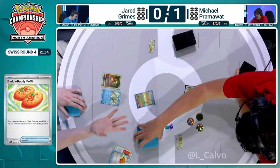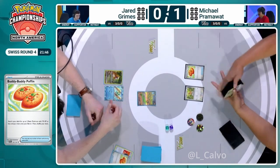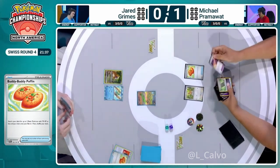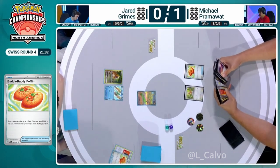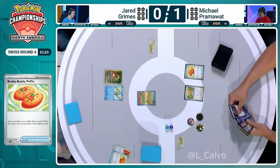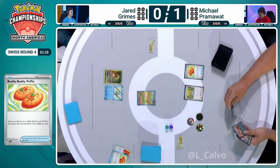Buddy Buddy Poffin gets the predictable Frigibax and Bidoof, and we pass over to Michael knowing that actually the chance of taking a KO for Pram this turn is almost zero. You normally like to use Chien Pao EX early just to get those Water Energy flowing out of the hand — I don't think Jared is holding on to much. For Pram though, it's a different story. I think his opening is really strong — I see Buddy Buddy Poffin, I saw Lumineon so we can grab Arven, and we could just end up going back into a Cleffa again here to end our turn if we really wanted to go full bench. He's literally holding on to three different Stage 2s in this hand, just needs a Rare Candy to unlock everything.